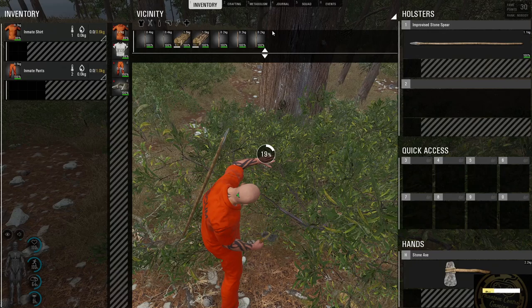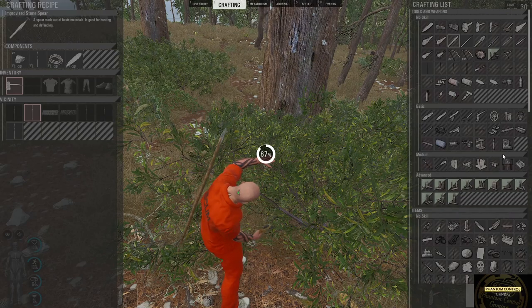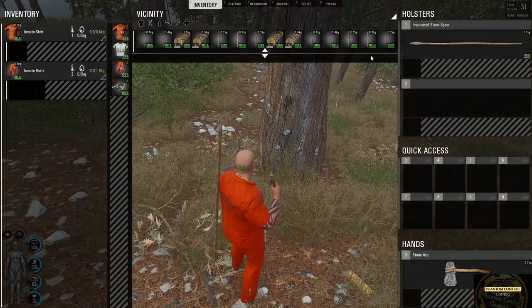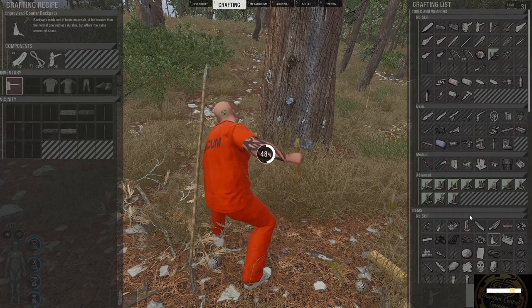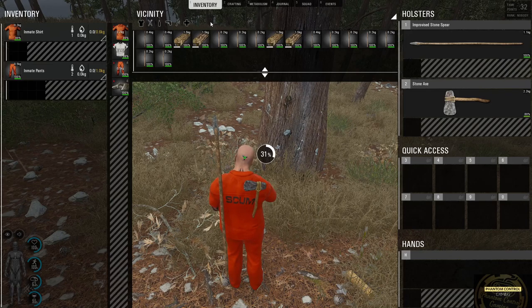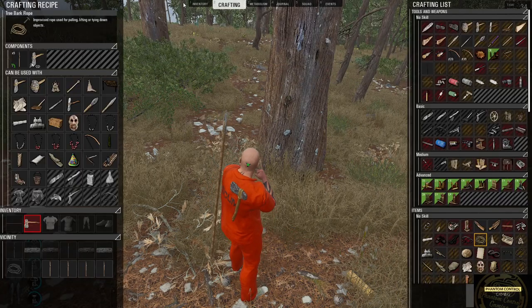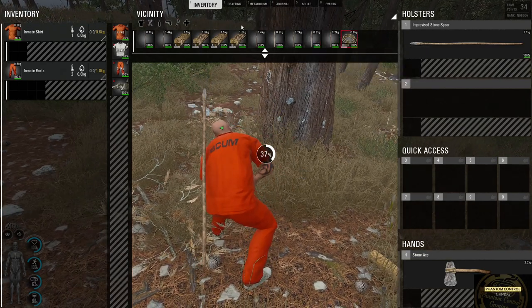Now that we have our weapons, the next thing we want to do is build ourselves an improvised backpack, because we're going to need somewhere to keep all our stuff. To make this you simply need some rags, some improvised rope, and something to cut with. To make the improvised rope we need five small sticks. For rags, you can cut up your clothes — you usually get a vest, socks, and underwear, which I recommend cutting up first, as your shirt and pants can be used for storage.